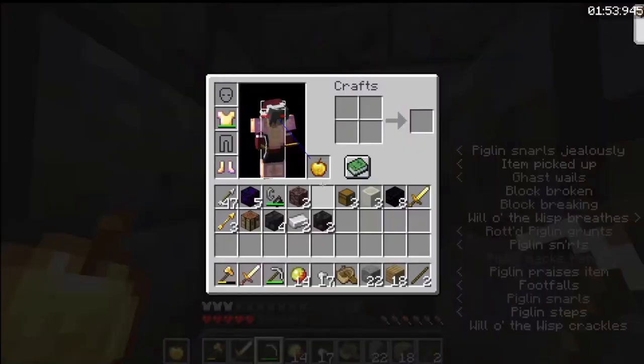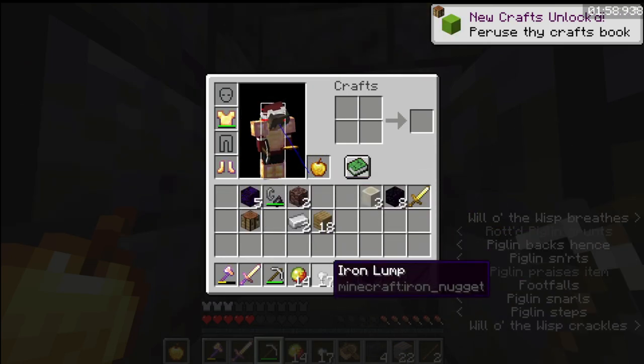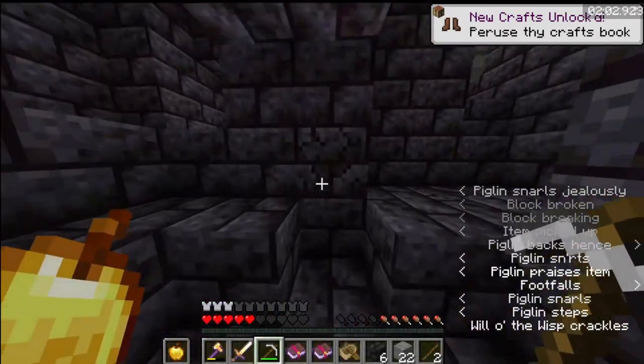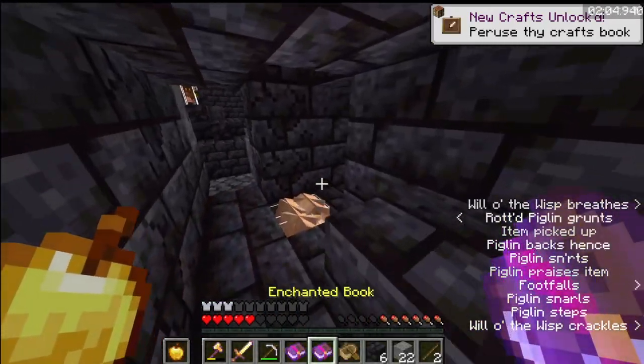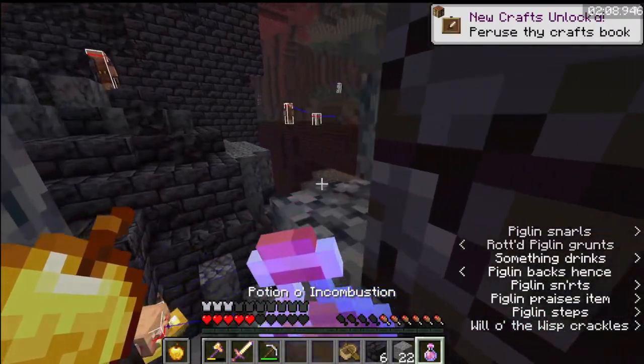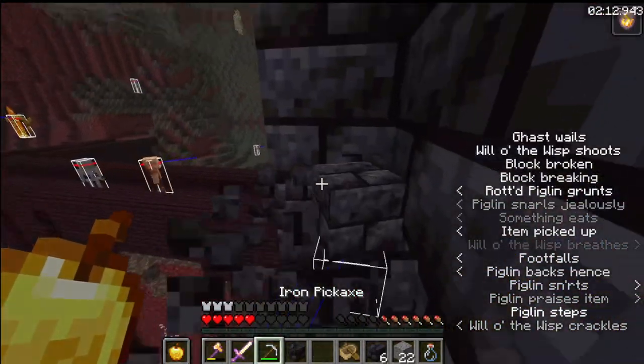I overthrew my gold — you'll see that in a moment. That's a minor time loss, nothing huge. I got one fire resistance and I'm just going straight to the blazes, wasting no time.